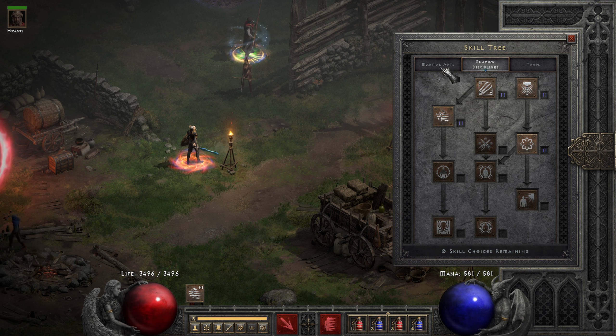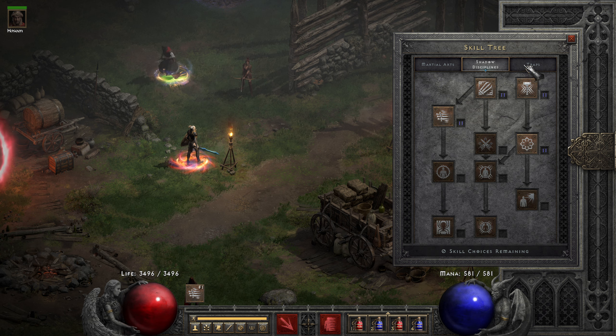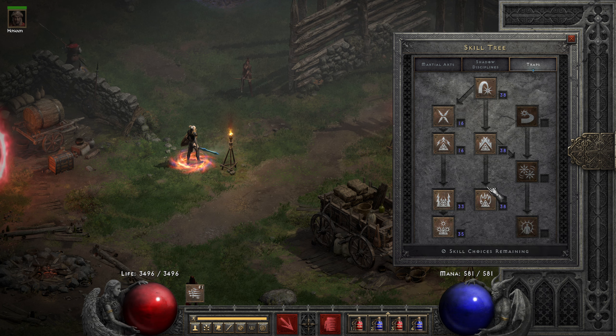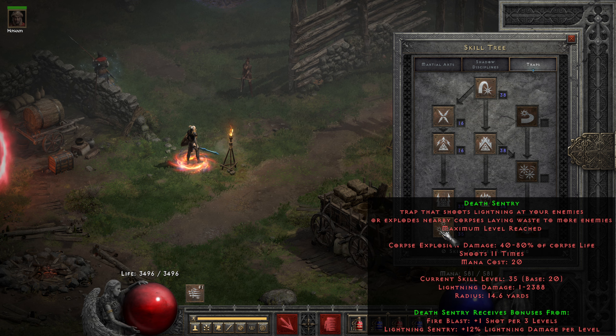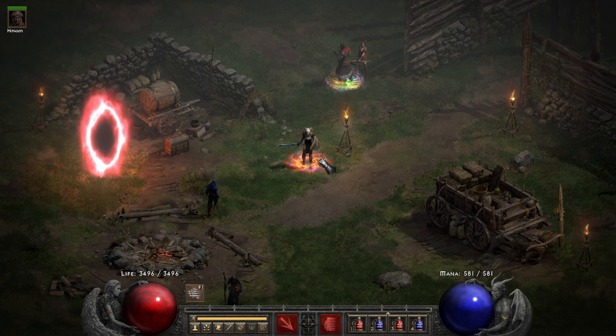We have nothing into Martial Arts and Shadow Disciplines — just 1 into Burst of Speed and 1 into Cloak of Shadows. Then for the traps: 20 into Fire Blast, 20 into Wake of Fire, 20 into Inferno, 20 into Death Sentry, and then the rest of our points into Lightning Sentry in case Death Sentry shoots out some lightnings. That's pretty simple.